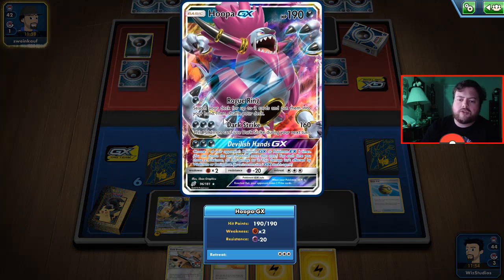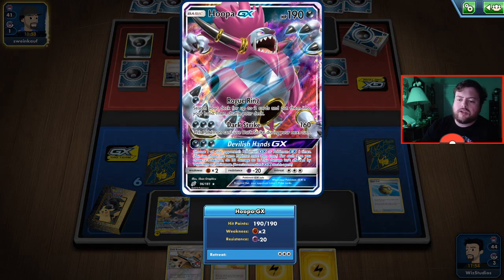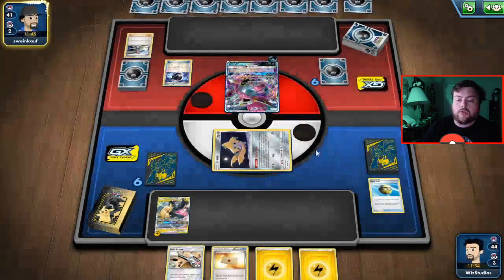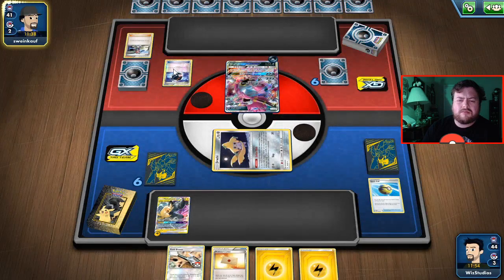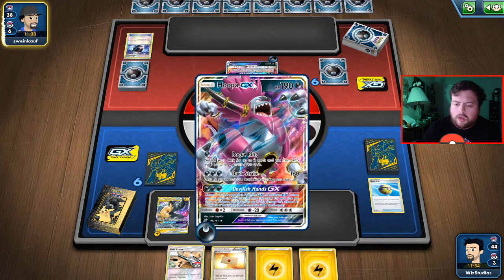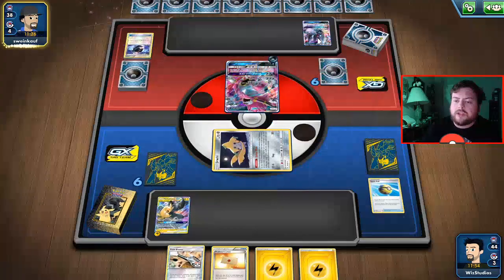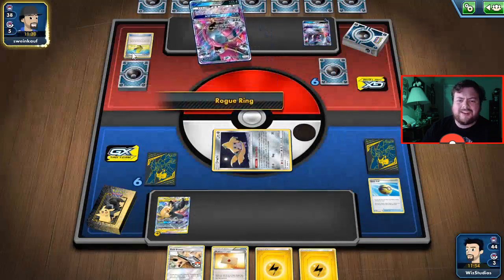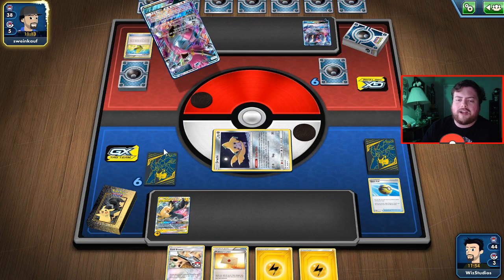Let's check out Hoopa GX right here — search your deck for up to two cards, put them into your hand and shuffle your deck. This Pokemon can't use Darkstrike during your next turn, doing 160 damage. Their GX attack: choose one of your opponent's Pokemon GX or EX, six times, 30 damage each — wow, that's a lot. They're using Rogue Ring, searching for two cards. They went with the Max Elixir but did not have any basic energy there.